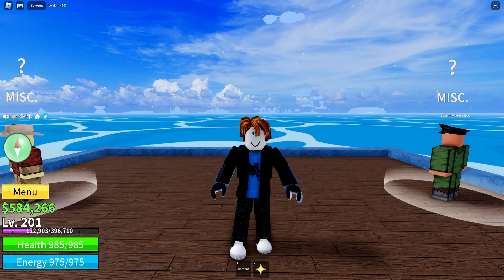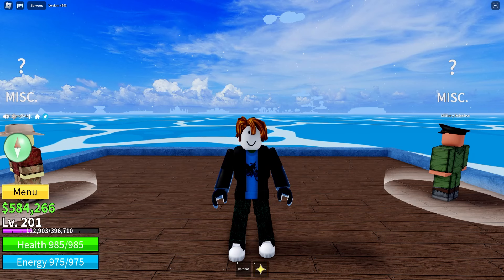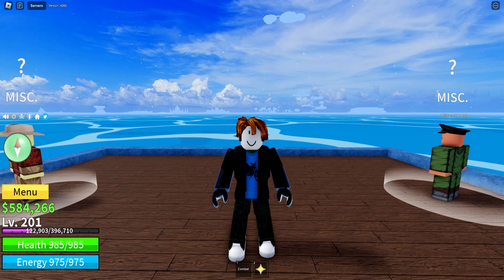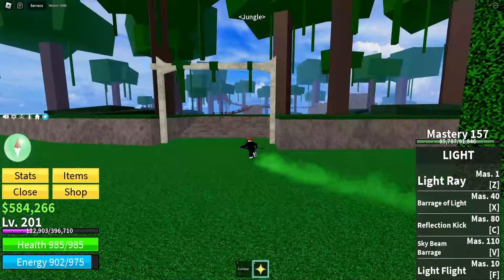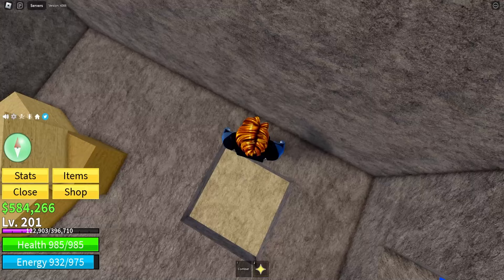We are level 200 now, which means we can go do the Saber Quest. This is really important because it's one of the requirements to get Instinct. The first thing we're going to do is head back to the jungle where we pushed those green buttons — that's why we did it earlier. Once we're back over there, we head to the middle part and down into this little hole. I recommend hitting Ctrl because it makes it easy to get down the hole.